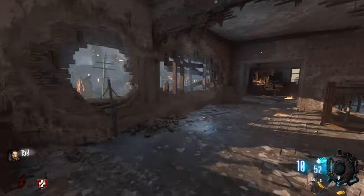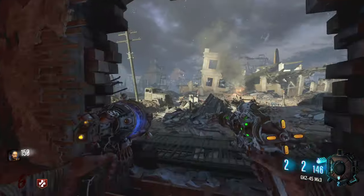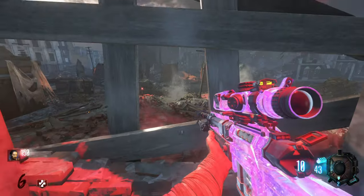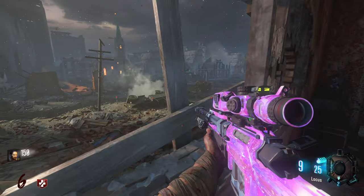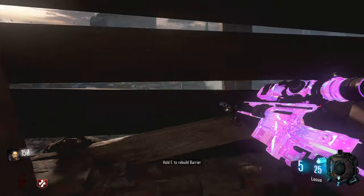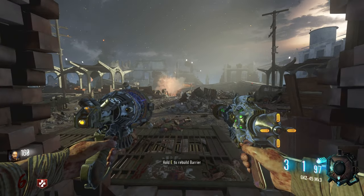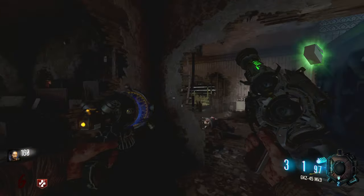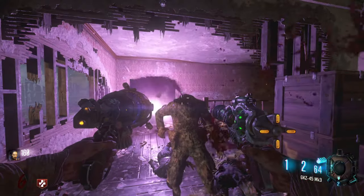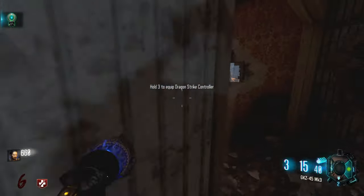When you land in the hatchery, you want to run over to the dragon strike controller and interact with it to start a lockdown. One of the sides of the hatchery will be exposed, and you're just going to have to defend it until it closes and opens up another side. Keep in mind there's going to be manglers and zombies that spawn during this, but it's really easy if you have a sniper and your ray gun mark 3. Once you take care of all three of the initial lockdowns, the final lockdown phase will start, and every single window will open up, so I recommend sitting in this corner upstairs and just shooting your ray gun mark 3 until you finish the lockdown, and you can go and claim your dragon strike controller.